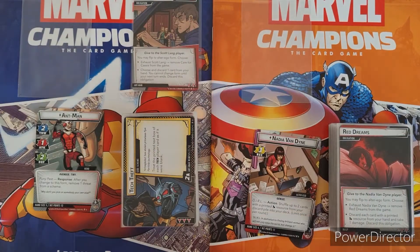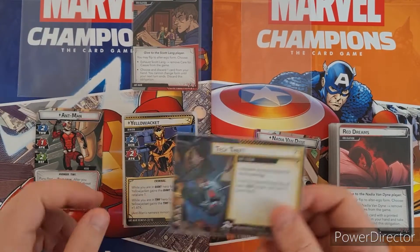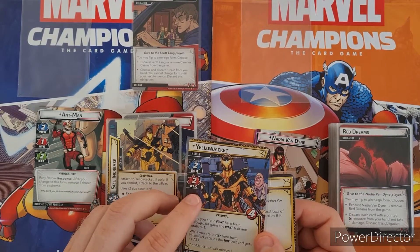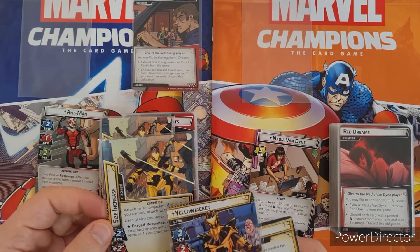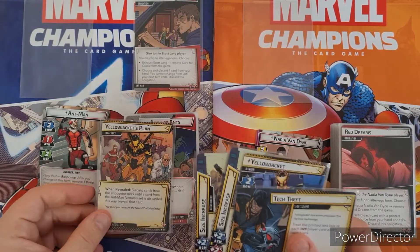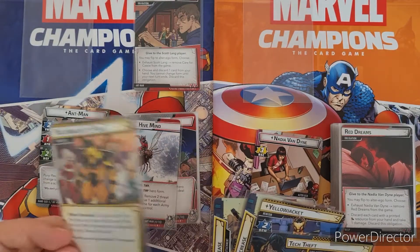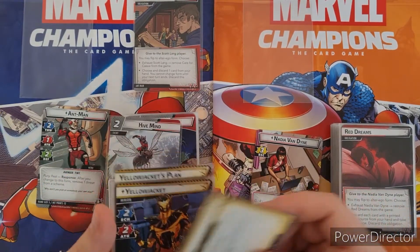His nemesis is the Tech Theft side scheme, along with Yellowjacket, who is his main enemy from the comics and the movies. Yellowjacket has four health, does a lot of scheming and a lot of attack, and can get attachments which make him even more annoying, giving extra scheme and attack. There's also a card that has you reveal your encounter deck until an Ant-Man nemesis set card is discarded — that can be really annoying and makes him harder to beat.